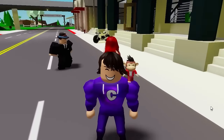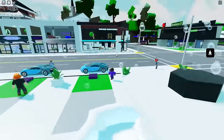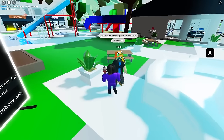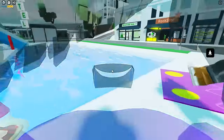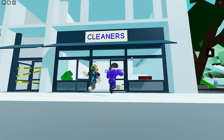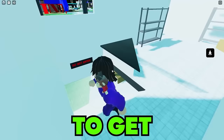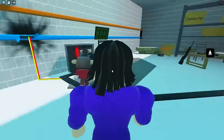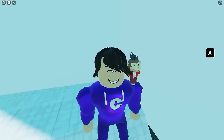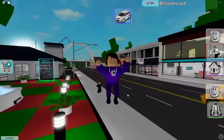In one of the oldest Brookhaven maps, the spawn looks different and there are no apartments. We find the Cleaners — it was literally right next to the school and had a sign saying 'Out of Service' until it got removed. The back of the Cleaners was another way to access the criminal base, which still exists in Brookhaven. There's a 'Do Not Enter' sign, and from inside you can go rob the bank, with the old Brookhaven text on screen.